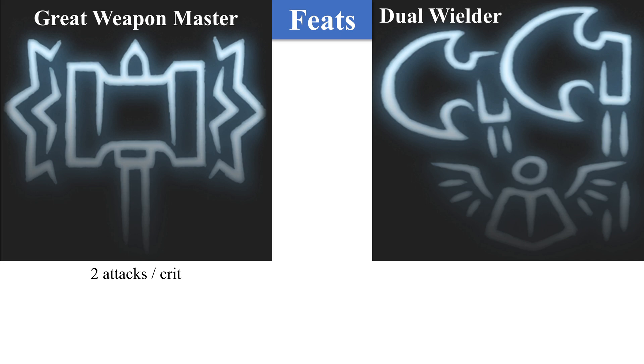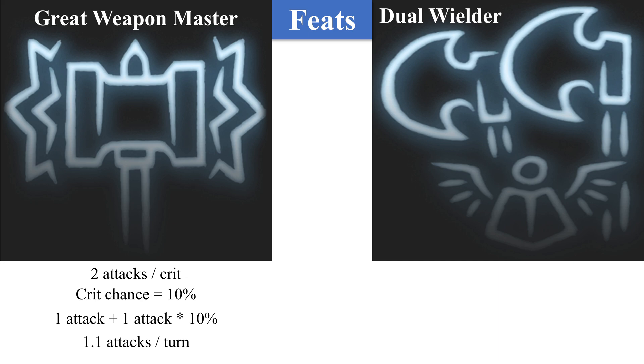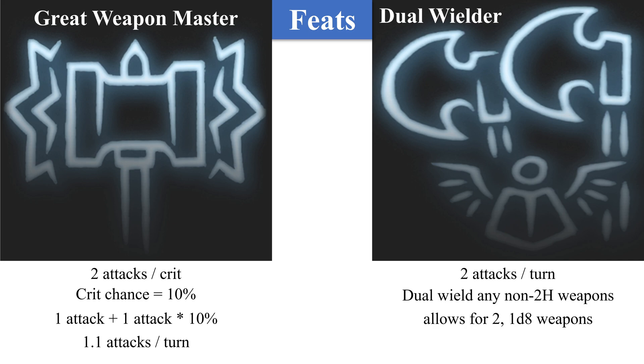Now let's look at feats. Great Weapon Master allows you to attack again if you crit — since you've got a 10% crit chance, with every attack you have a plus 10% chance to get an additional attack, so overall you have 1.1 attacks per turn. Dual Wielding allows you to attack twice per turn, and Dual Wielder allows you to dual wield any non-two-handed weapons, which allows for 2d8 weapons like the Rapier.